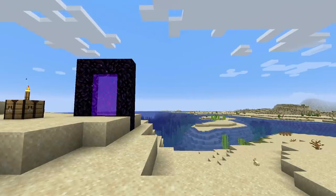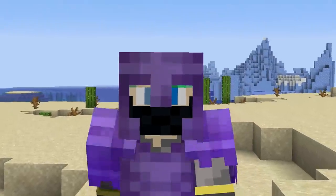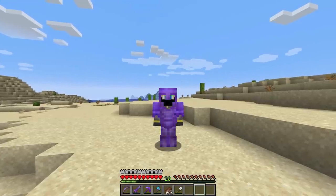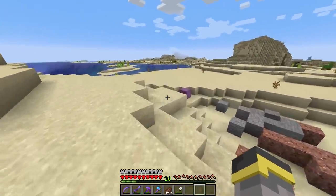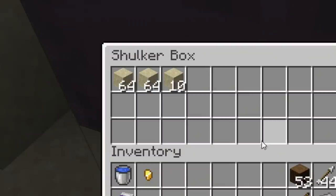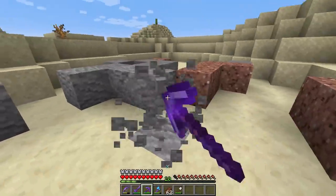Hey crafters, welcome back to the Minecraft Guide episode number 47. We're back over at the resource desert — I've been digging sand to get down to the sandstone underneath.